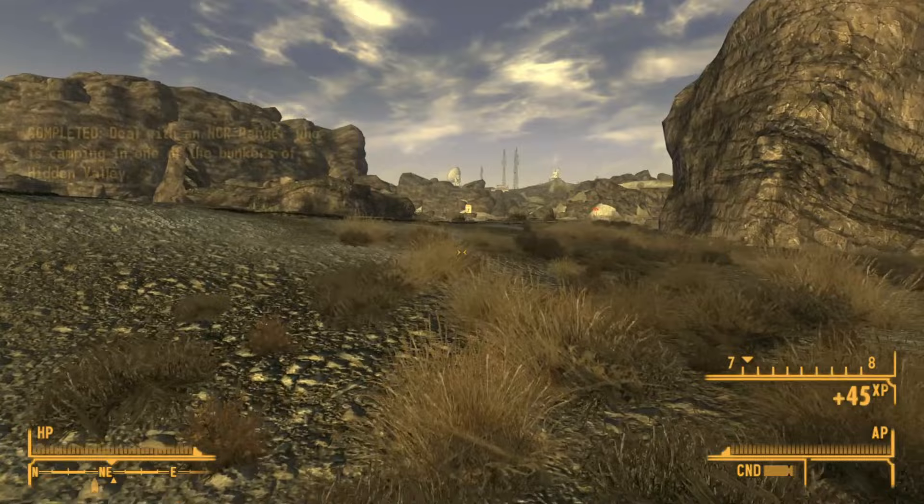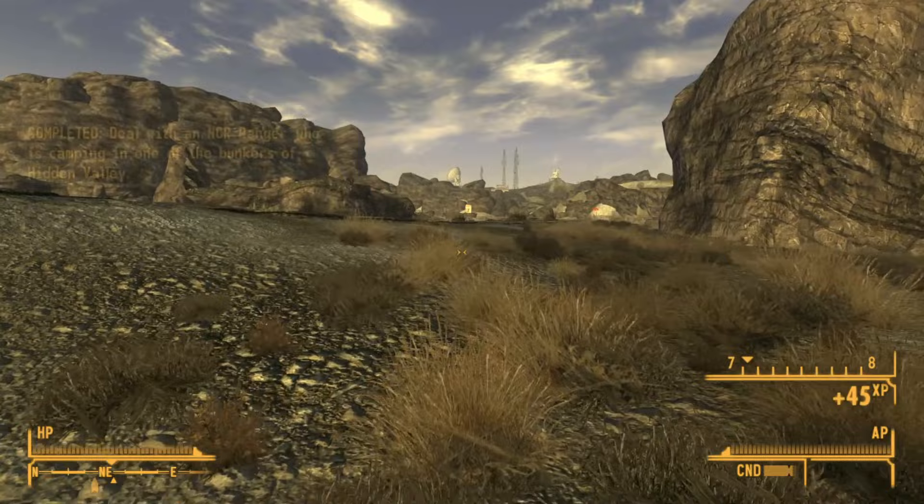What makes tracking down Ranger Dobson kind of annoying is that he has a set patrol — sometimes he's outside of the bunker, sometimes he's inside. At the rate we're going, you can see he is outside, which does waste a little bit of time unfortunately. And just to show you that we can't fast travel, I'll open the Pip-Boy, attempt to fast travel, and — nope, we sure can't. You see that sad Vault Boy at the top left-hand corner of our screen.